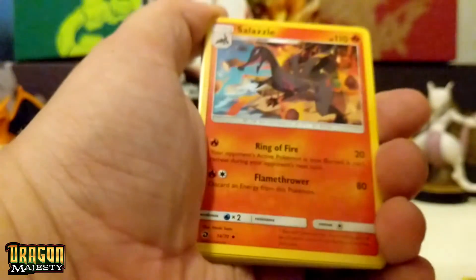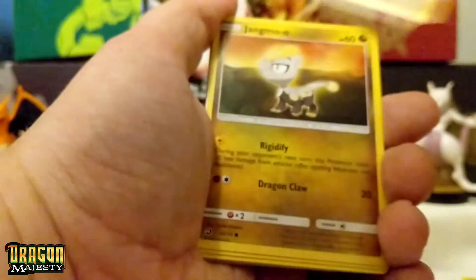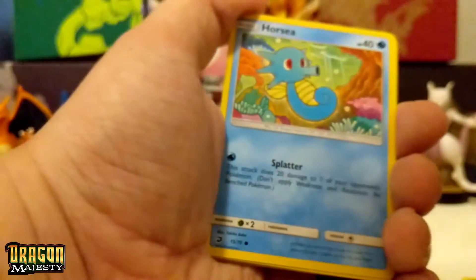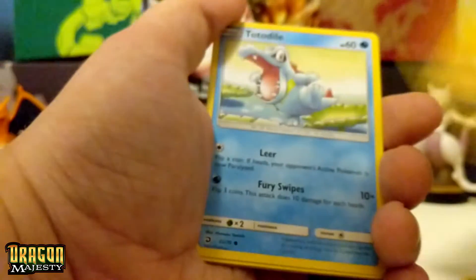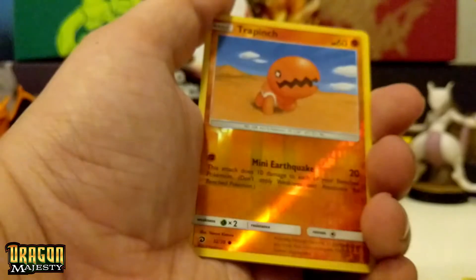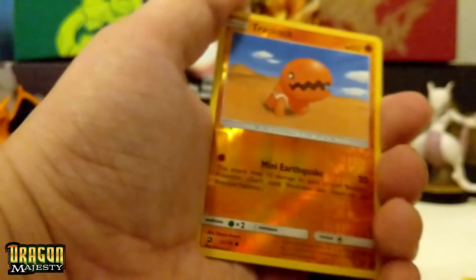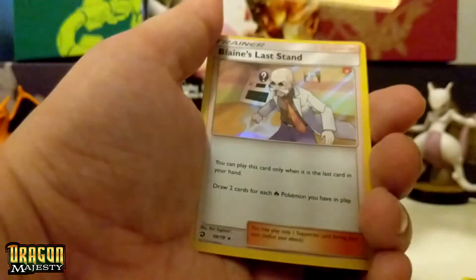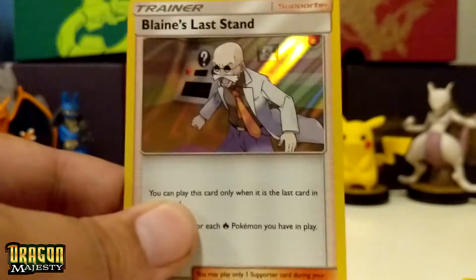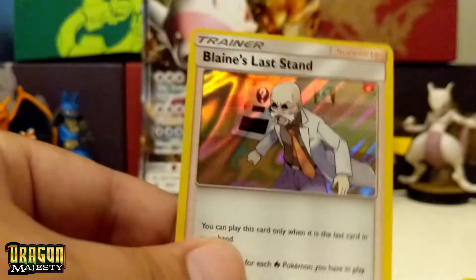Let's get into it. So we got ourselves a Fighting Energy, Salazzle, Zygarde, Drampa, Jangmo-o — I always get this one wrong because of the extra O-O — Horsea, Dratini, Totodile, Drampa. Reverse rare — that's kind of cool. And the rare — actually wait, that's the reverse card; I'm getting ahead of myself because I want to see what this rare is. The rare is a Blaine's Last Stand Hollow. I believe there's a full art for this card and I'm very excited to see if I can pull it. I want to pull this one as well as any of the GX cards because there's a lot of cool ones in here.